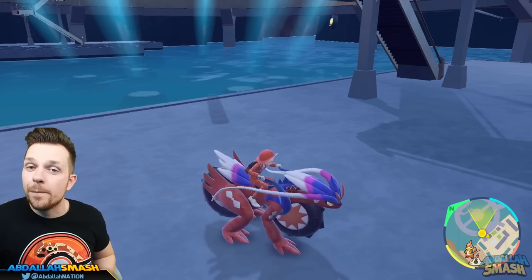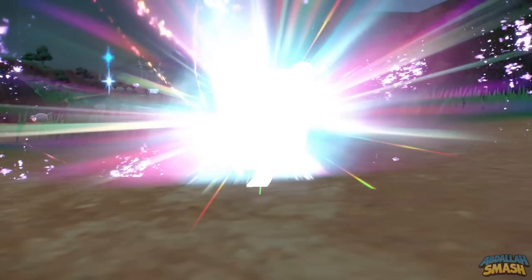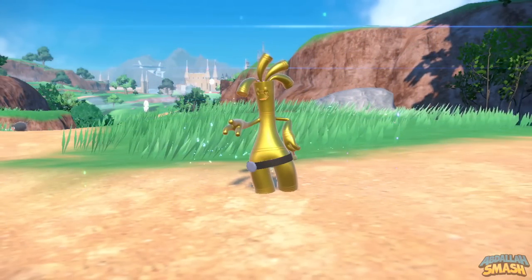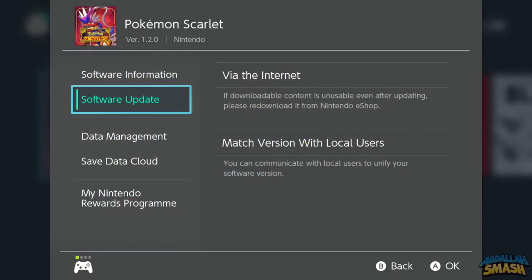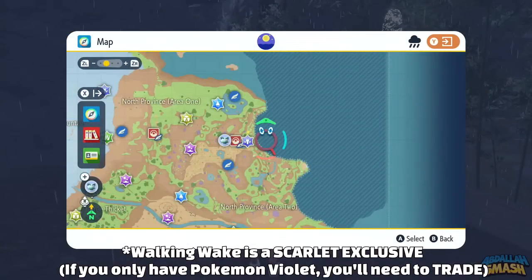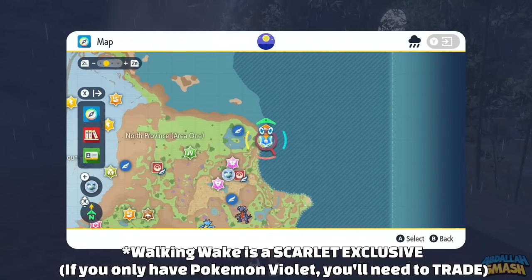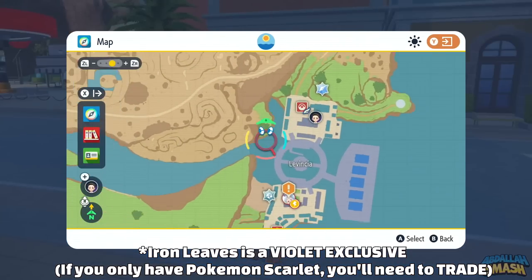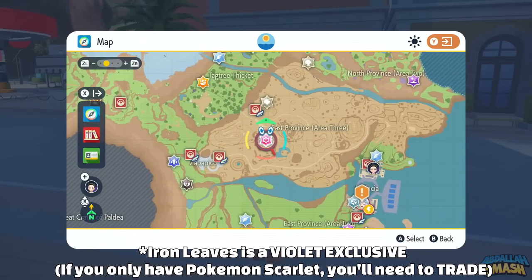Go ahead and evolve your Gimmighoul into Gholdengo, and now let's talk about countering the new Paradox Pokémon. Before you start looking for the raids, make sure your game is updated — go to the home menu, press the Plus button, and update via the internet to version 1.2.0. Then go to your map and look for the water icon for Walking Wake or the psychic icon on a five-star raid for Iron Leaves.